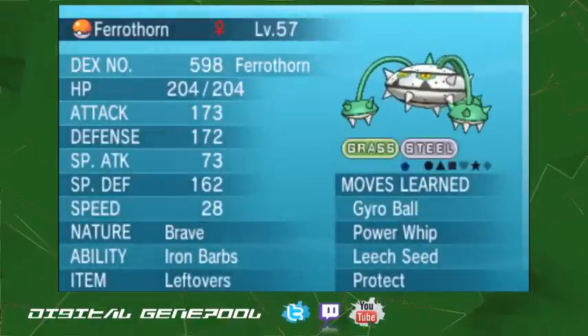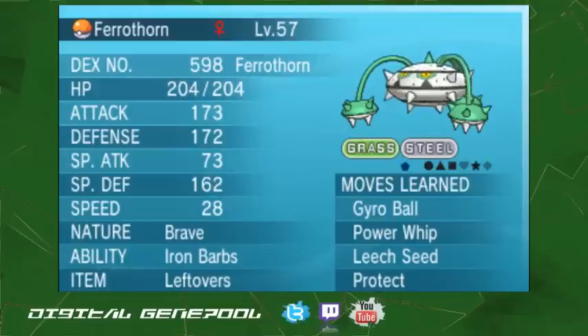First off, we've got Ferrothorn — Gyro Ball, Power Whip, Leech Seed, Protect. Your typical one, Iron Barbs and Leftovers. Basically, try to stall them out, get some health.